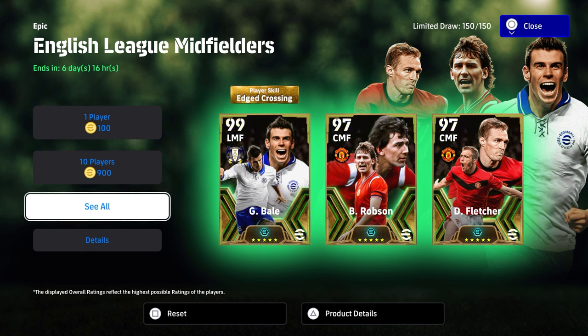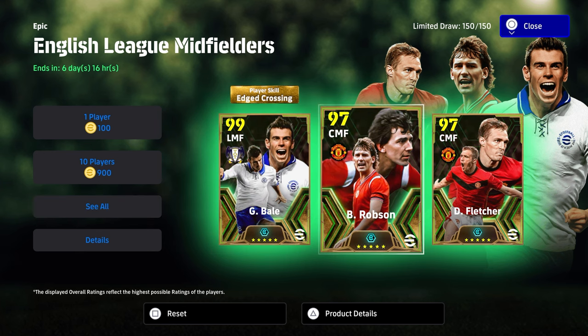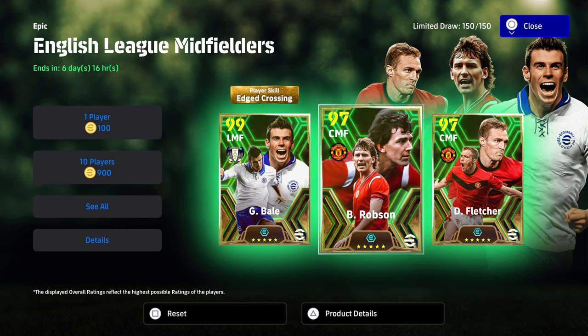What's the crack lads? Welcome back. It's Monday morning. We've got a bank holiday here, but we are going to be live streaming in just a little bit. First, to get this video and review out for Bale, Robson and Fletcher. Now, I thought this was going to be Riziki. I was full sure of it, but it is Bryan Robson and it's a double pack for Manchester United with Fletcher and Robson.